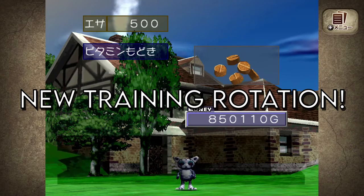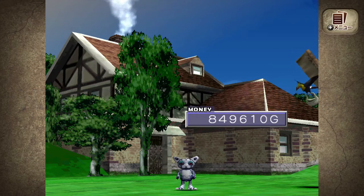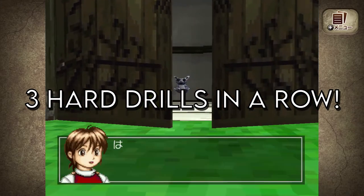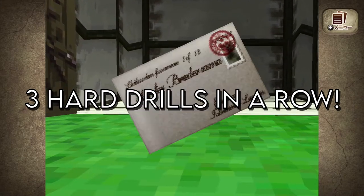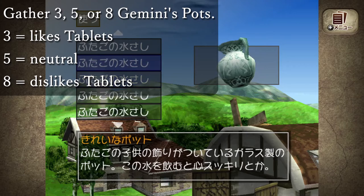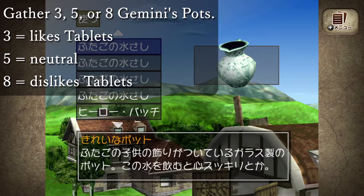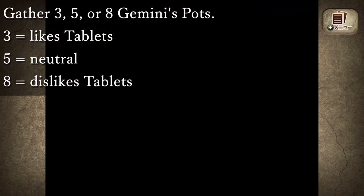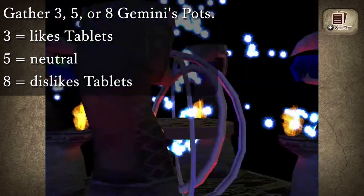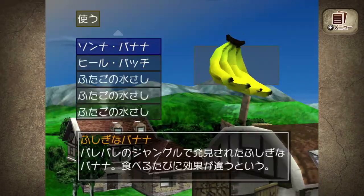Now we'll talk about a new advanced ranching method using the two item changes we just discussed. Because of these changes, people have devised a 4-week rotation which actually allows 3 straight hard drills without taking any lifespan hits. First, you need to gather 3, 5, or 8 Gemini's Pots depending on whether your monster likes, is neutral to, or dislikes the food tablet respectively. You can win the Gemini's Pot by doing the Gemini Cup during the 4th week of May. You can also use a Sueki Sueza to quickly win one without disrupting the clock of the monster you are currently raising.